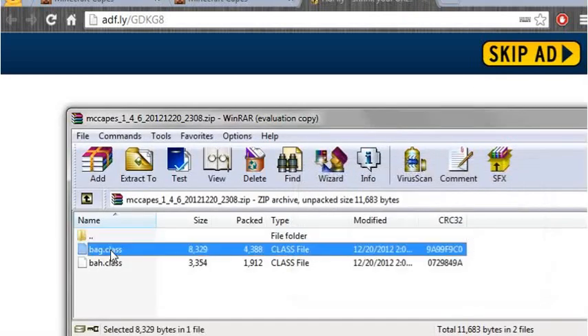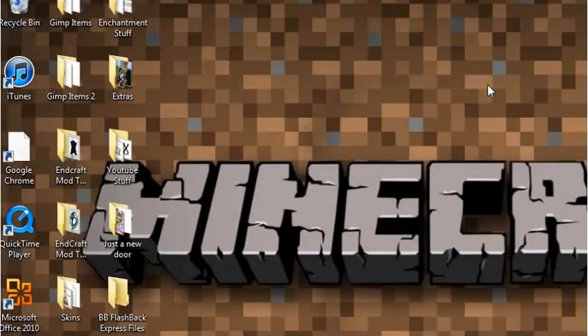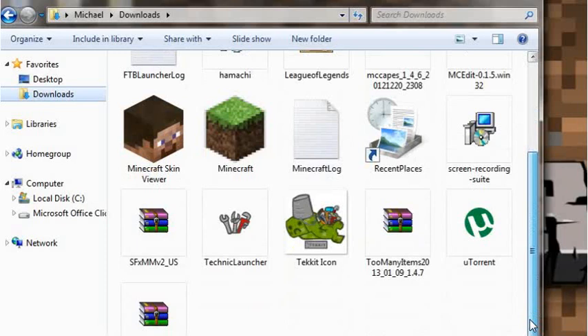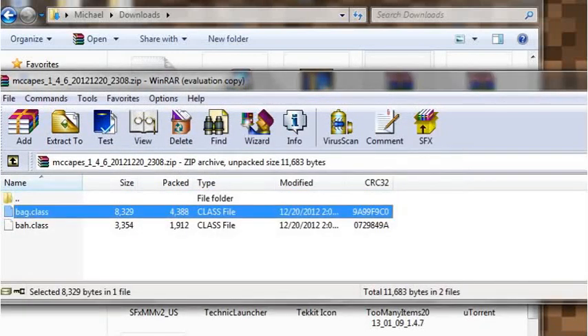As you can see, it has the bad class and the bah class. I'll close that for now. And then, since I have my Minecraft set up already, you're gonna go to your Downloads folder, or wherever you have it. It says MC Capes — keep that open.